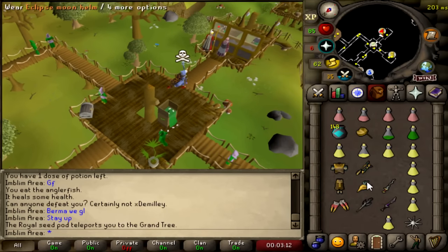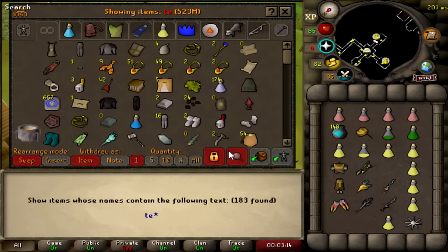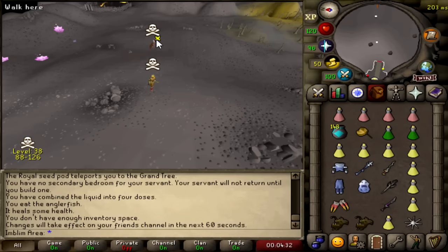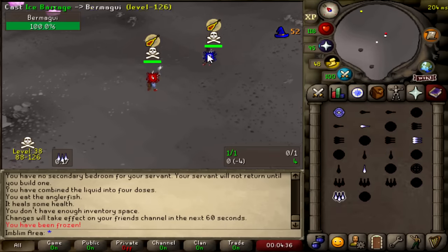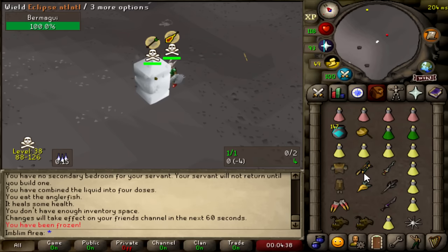757k loot though, we'll absolutely take it. First kill on a PK with all this stuff. Oh shit, okay, we got to fight this guy. He saw us kill the last guy. He thought I was Eli, so we're going to have to kill him for that one.